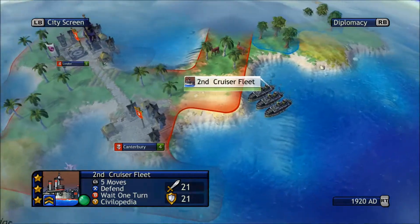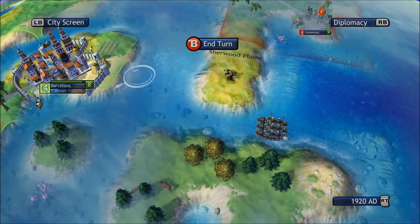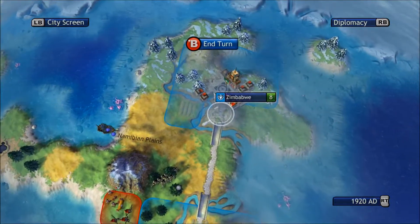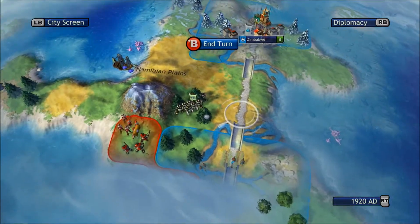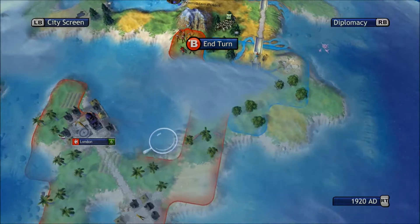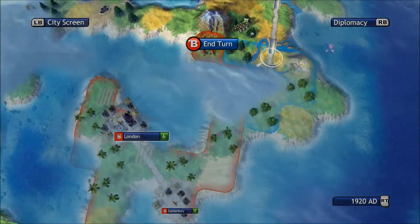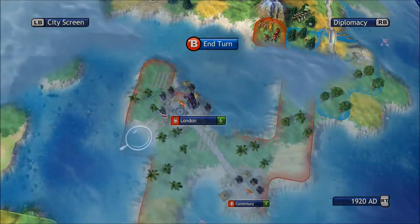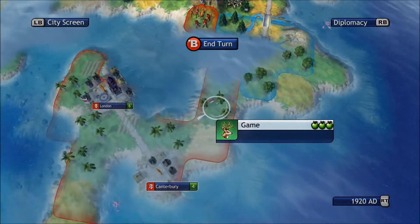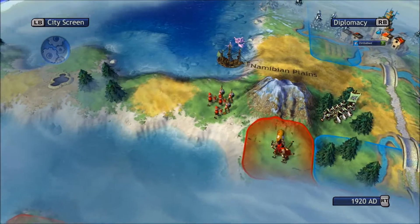Maybe not yet. I'm just bringing my cruisers back to gather my units so I can take out the Zulu's second city — they've only got two cities as I can see at the moment. The English I believe are getting one of those as well — they've got two cities and their culture is pretty much on the Zulu's back.